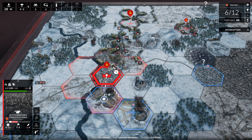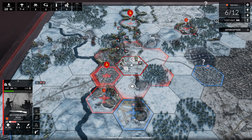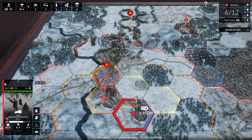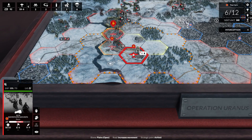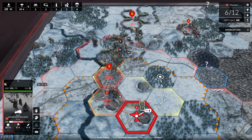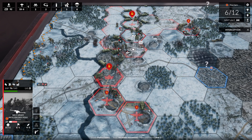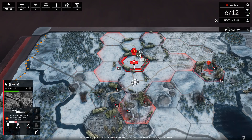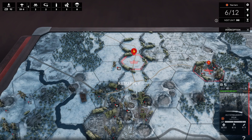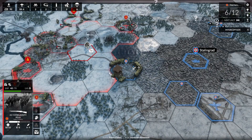We'll hit these enemy tanks in the open and advance our troops to take this next hex. We took, I think, all of the enemy airfields — that's a good result, assuming we can hold them. Let's advance some of our armor up here. We need troops up this way.